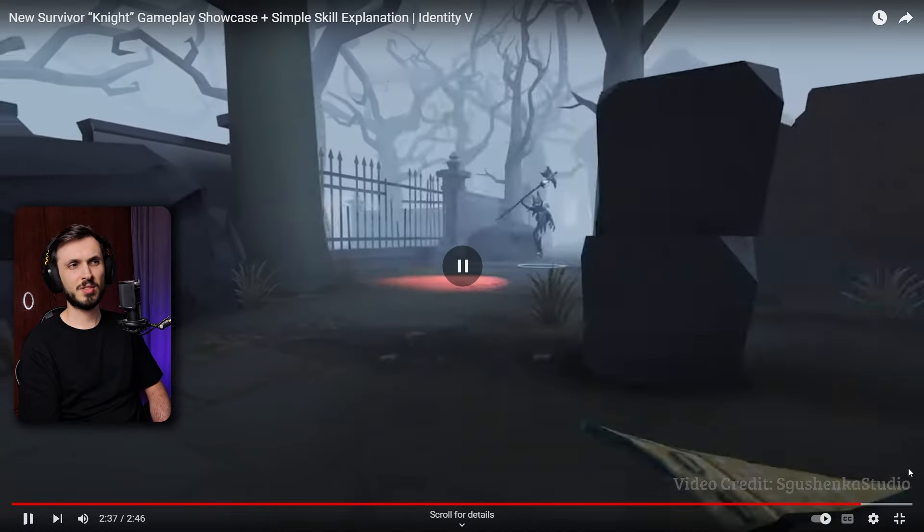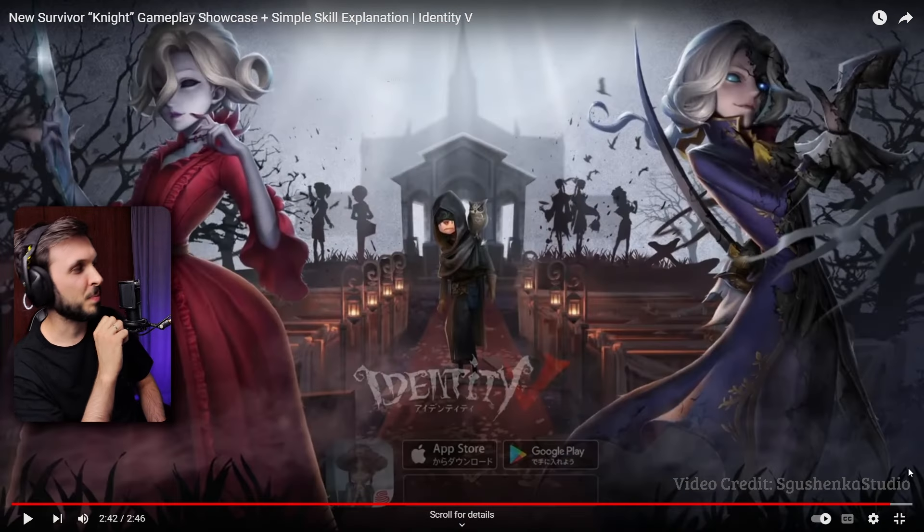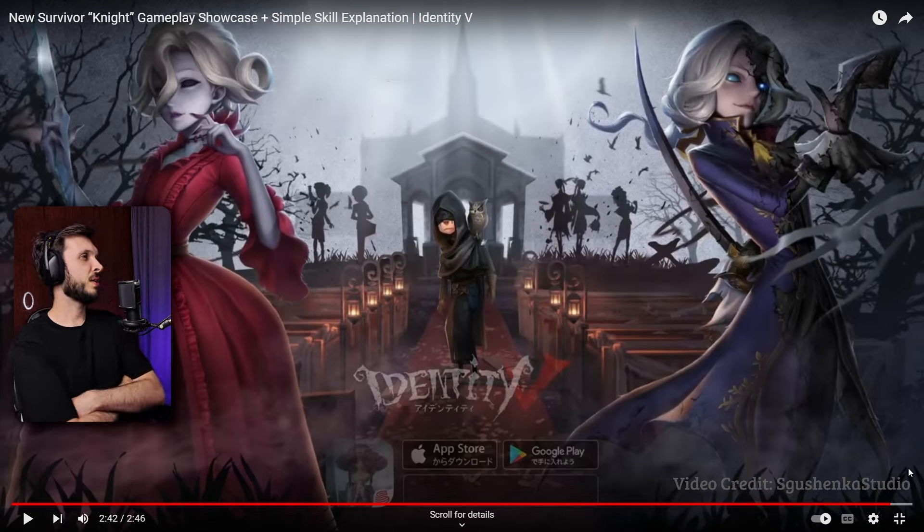I still don't completely understand this prediction thing. He predicted that they would do nothing, or he predicted that they would attack? We don't see what he predicted and what the hunter pressed. He makes two predictions, but the hunter can see the predictions - so they're not predictions, it's more like deciding on actions. When does the shield trigger and when does the stun trigger?